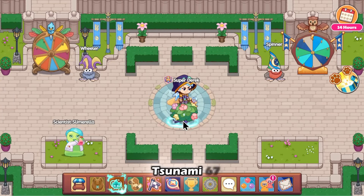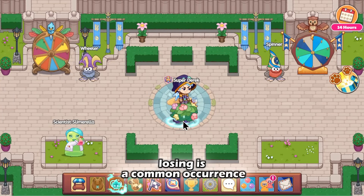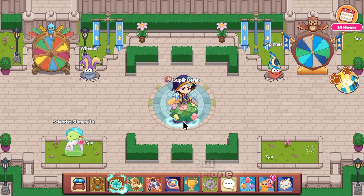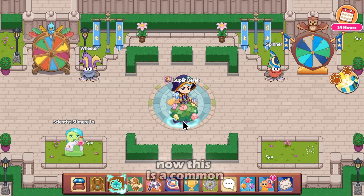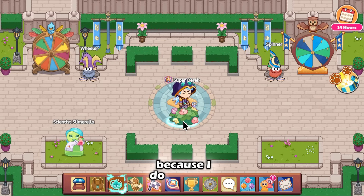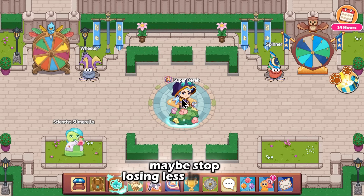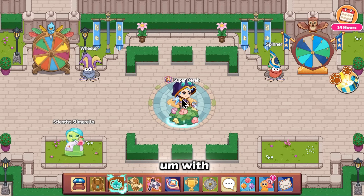Welcome back to another video of Tsunami 67. Losing is a common occurrence in most people's day. You go log into Prodigy, you go to the dual stadium, you maybe win a few battles, but you also lose one. This is a common mistake, and although I do lose, a lot of the time you can prevent losing. Today I'm going to be showing you a few ways that you can stop losing so much in Prodigy. Just a few tips.